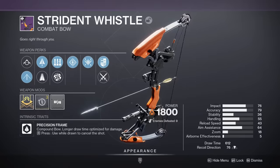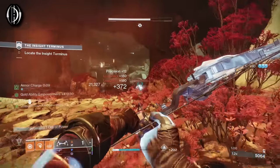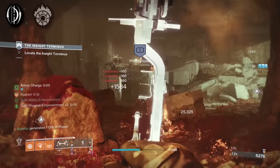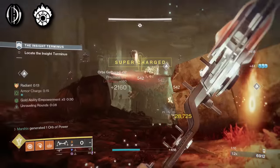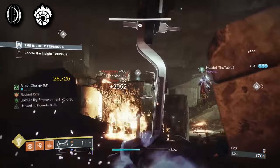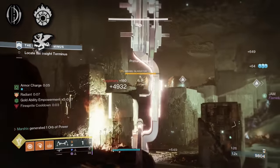Strident Whistle is another weapon worth looking at, because it gets THE bow perk — Archer's Tempo. This reduces draw time with precision hits, so it essentially fires faster, and is basically a must-have on every bow. Then on top of that, it gets Incandescent for both add clear and synergy with solar subclasses. But you don't really need Incandescent for high-level activities — instead you'll probably want more damage, and for that you can also get Vorpal Weapon. So no matter the content, you'll be able to use this in any activity.